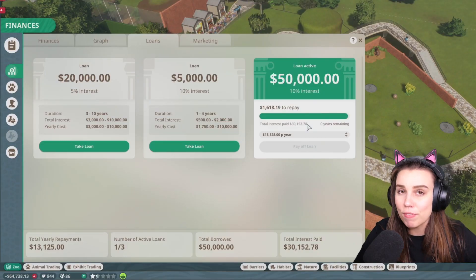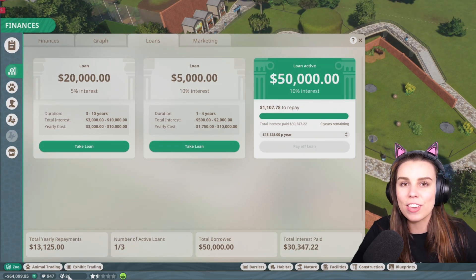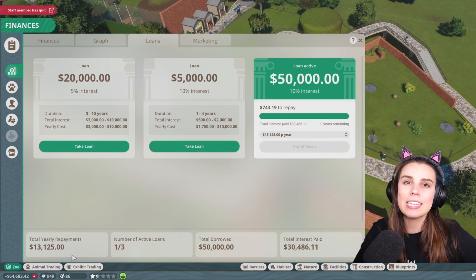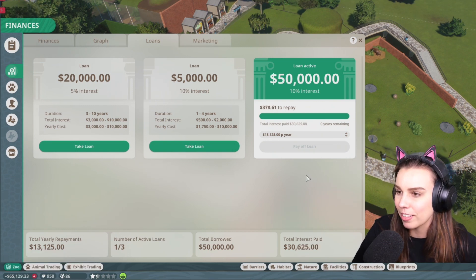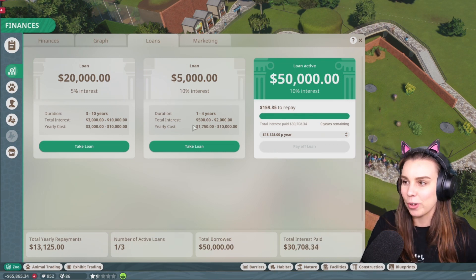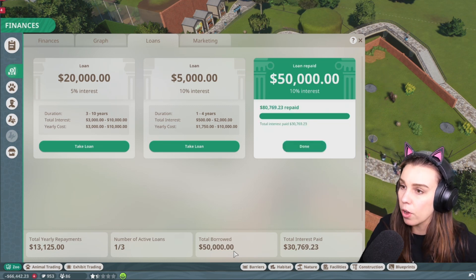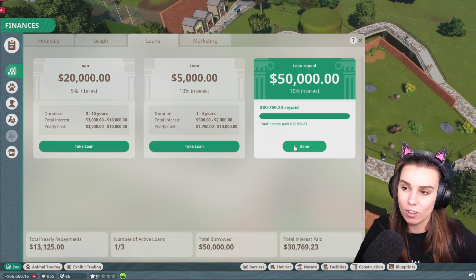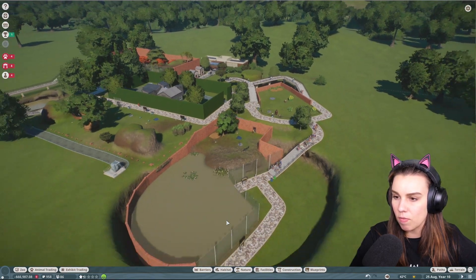We've almost paid off our fifty-thousand-dollar loan, and people are once again entering the zoo — everything's gonna be okay! The thing is, you never take out a loan. That's what I've learned: never ever in Planet Zoo take out a loan, because you'll end up taking all the loans and before you know it you've paid eighty thousand dollars on a fifty-thousand-dollar loan that got you nowhere.